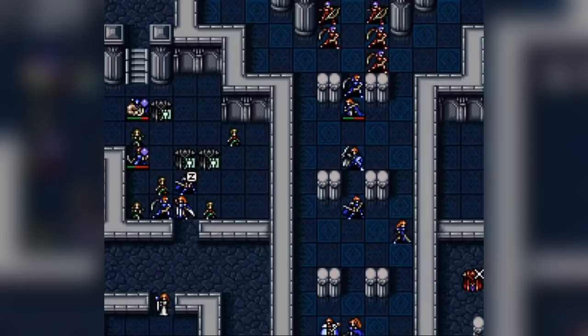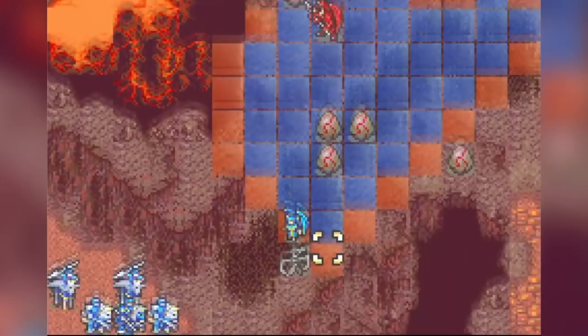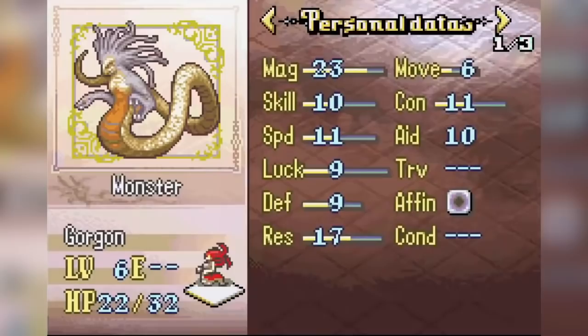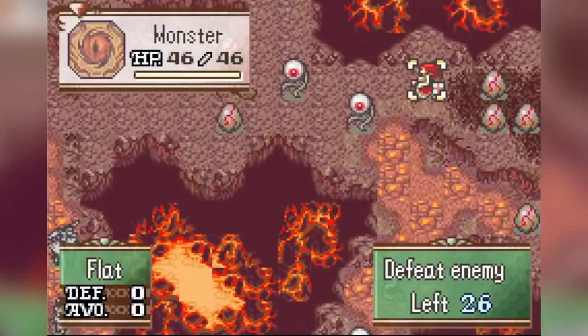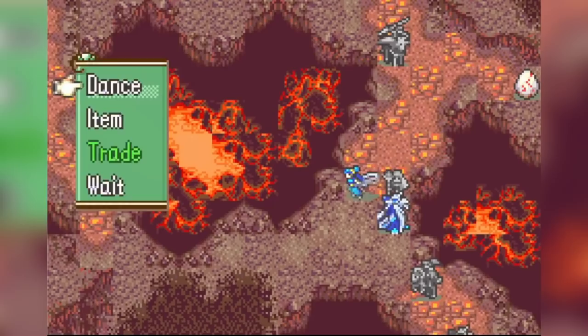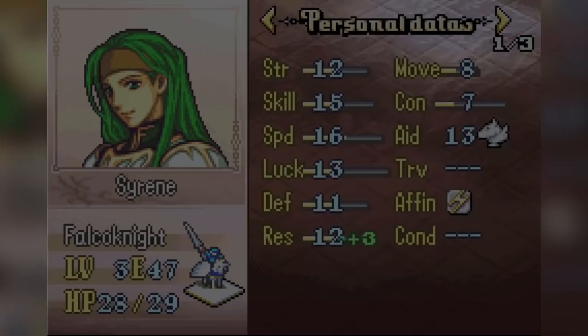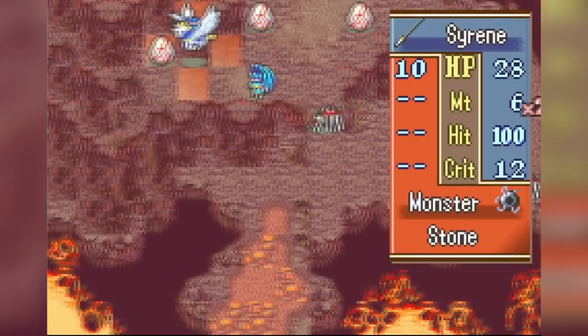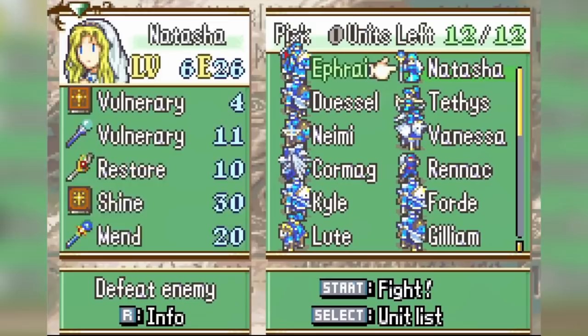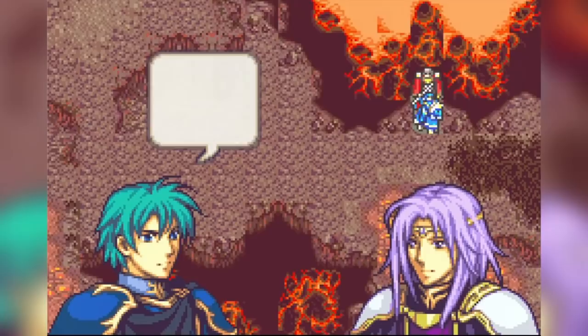Let's look at Chapter 18 of Sacred Stones to see in action the philosophy of making enemy placement and loadout the challenge. The map starts with just a few enemies, including an enemy with a nasty siege tome, but most of the map is populated by eggs that hatch slowly as the map drags on. The goal is to kill every enemy, and it gets harder the more eggs you let hatch. The challenge is therefore about maximizing movement — rush down the siege tomes using summons as bait or barrier-boosted units, then split your army to charge the eggs and destroy those closer to hatching. The only stats that really matter are movement (a fixed constant unaffected by level-ups) and resistance, which can be augmented by barrier and pure water.